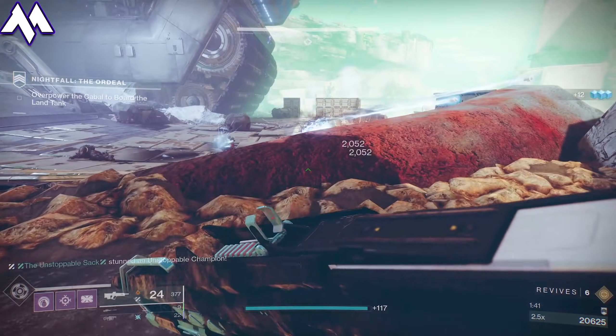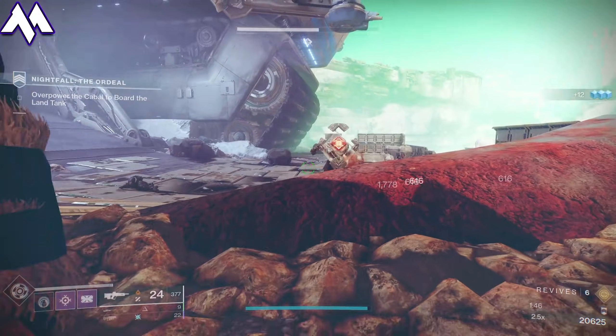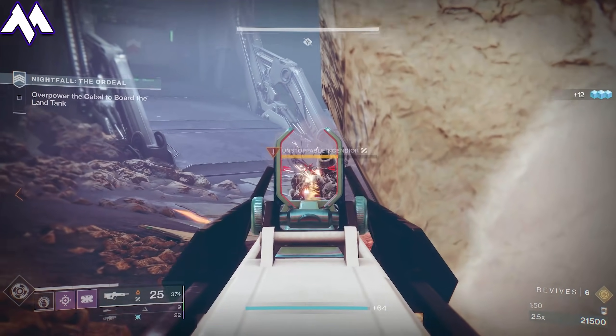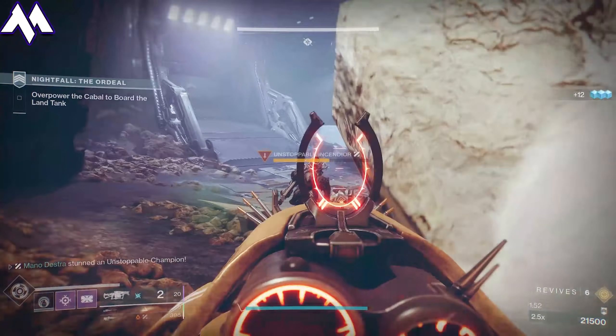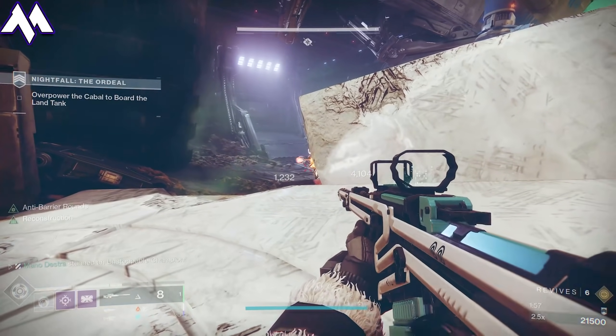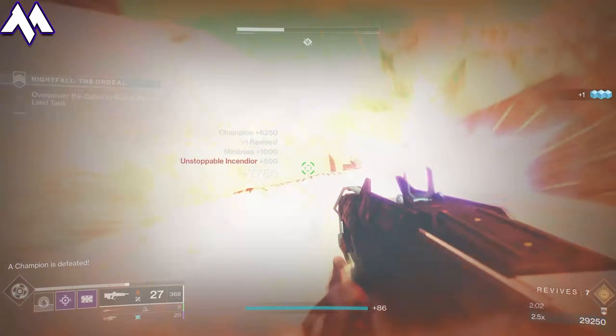I'm using the Stars in Shadow Pulse Rifle from the Crucible. Last Perdition as a Void Pulse Rifle is also a really good choice. If you have the potential to make a Warmind Cell build, you could do that. However, I really recommend having a Charge with Light build using Protective Light, or if you're using Taking Charge as well as High Energy Fire. I use that in combination with Sundering Glare on my Artifact to do some crazy damage on some of the enemies.